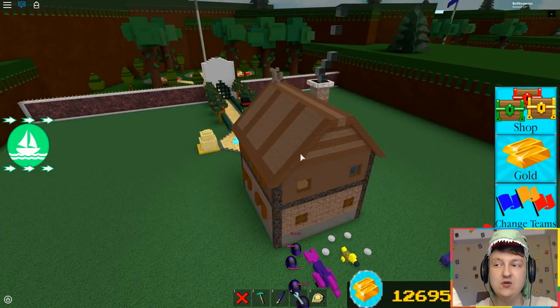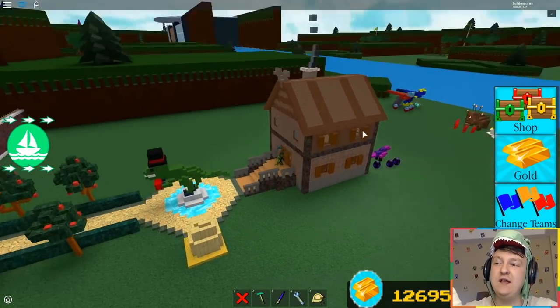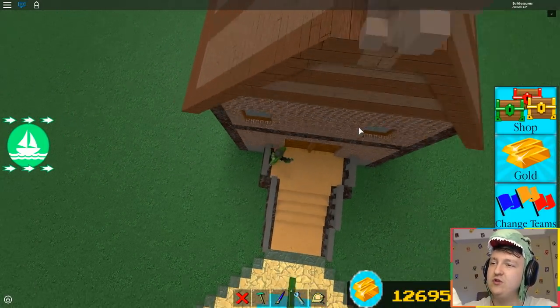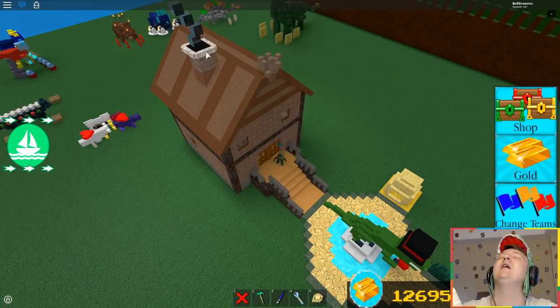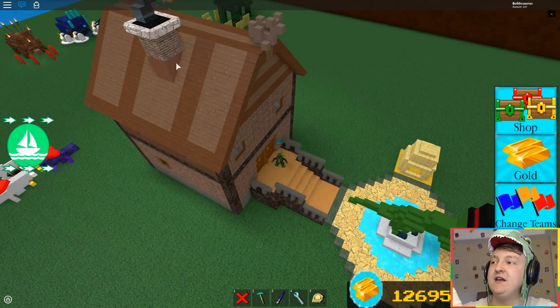That is the top floor I just added. Then I made a new roof — I think it looks pretty cool. I know the colors are a bit boring, just brown and grayish, but I think it has a really cool style, like the kind of small house you could find in the woods.